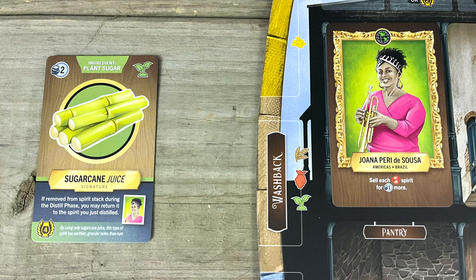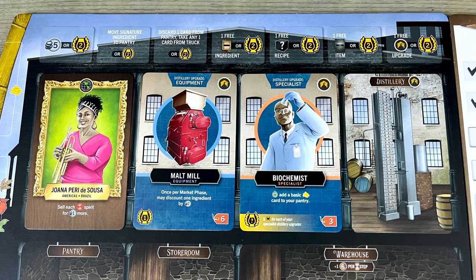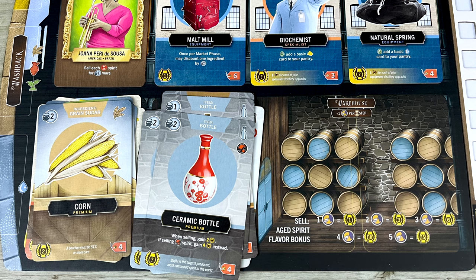You'll improve the distillery itself by adding upgrades and specialists in these three slots. The ingredients you collect go here, and the barrels and bottles you need to brew and bundle your booze go here. Certain types of spirits need to be aged at least one round before you can sell them — that happens here in your warehouse.